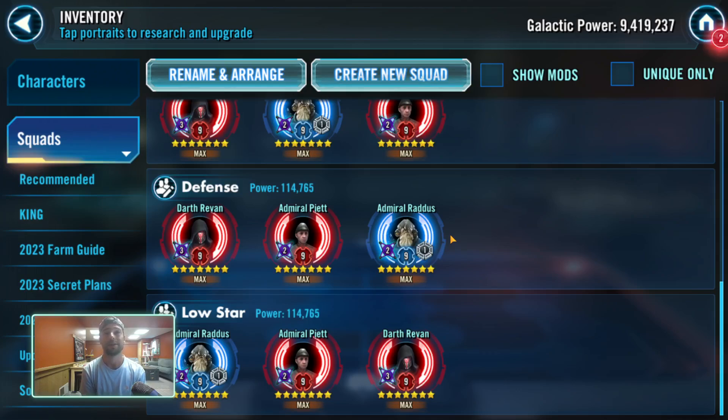If you were to take my six-star Profundity against a seven-star Profundity, obviously you've got to know what you're doing a little bit, but you can win much more frequently than you would with a six-star Executor versus a seven-star. I'm not saying you won't win the other way around, but you have a much better chance with the Profundity — that's why I give it that low star rating.